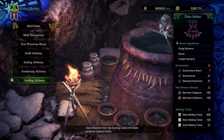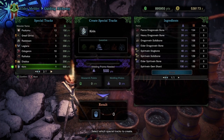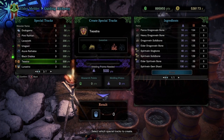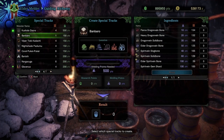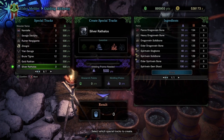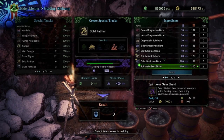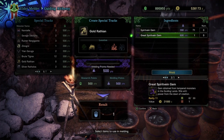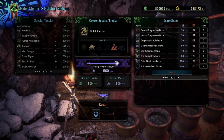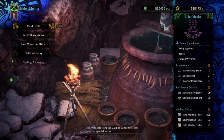Back at the Elder Melder, there is something called Guiding Lands Alchemy. This lets you choose specific monsters to lure out in the Guiding Lands — extremely useful instead of wandering around hoping for the right monster to appear. However, you can only lure a monster this way if you've already encountered it in the Guiding Lands before; otherwise, you'll have to find it the old-fashioned way.